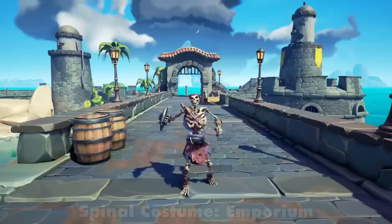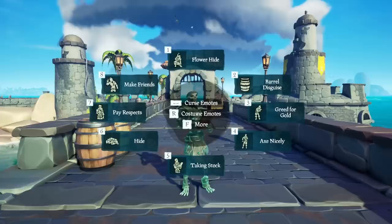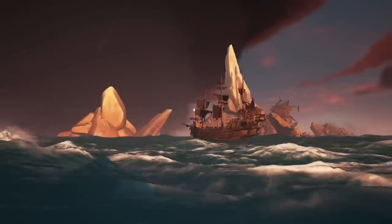Some costumes come with emotes, and the new curses also come with emotes. So if you're wearing an outfit with emotes while having your curse on, you will have a new option in your radial that says costume emotes or curse emotes. If you have both equipped, you can still access all your costume emotes — then sit on the Pirate Lord's throne as a skeleton ghost, breaking all logic and lore in Sea of Thieves.